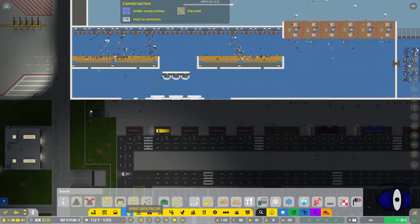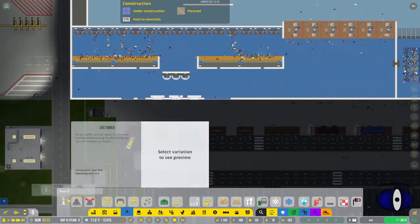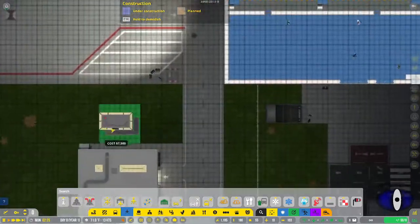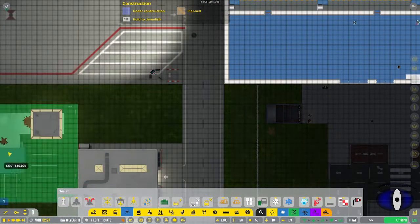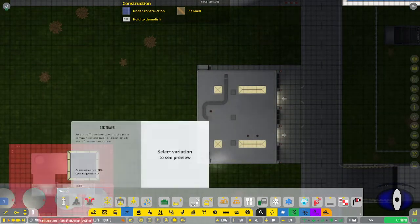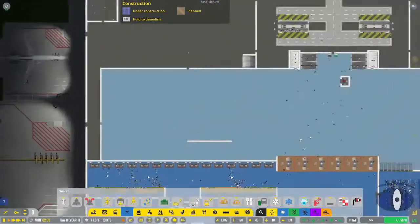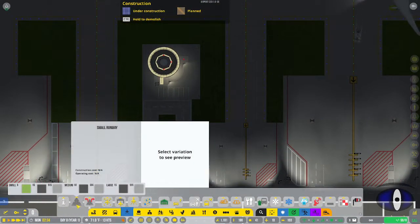Next we have the aircraft infrastructure section, which is where most of the fun stuff is. The first thing is the air traffic control towers. You have a small one, a medium one which is a bit bigger, and then the large one - the biggest available. Being the overkill person I am, I have the large one installed.